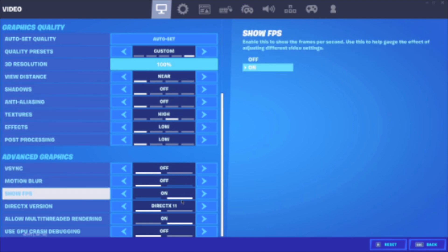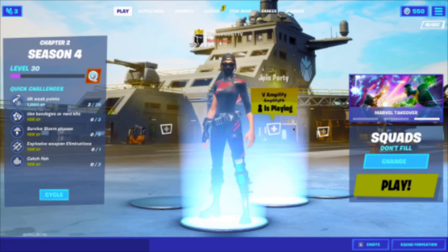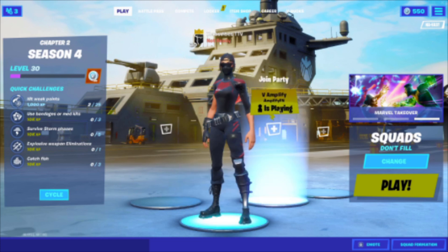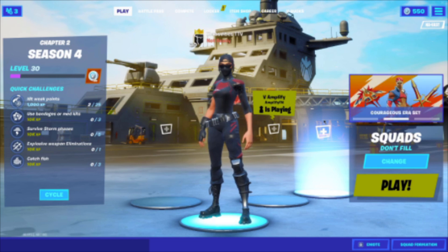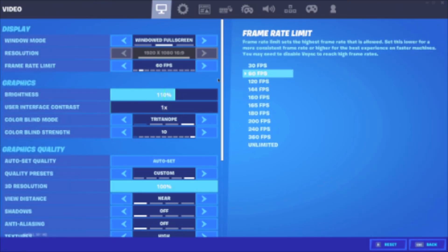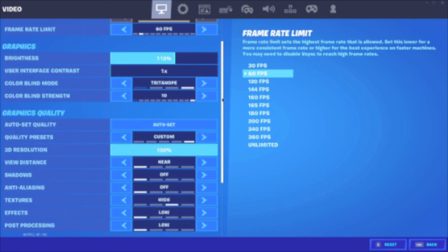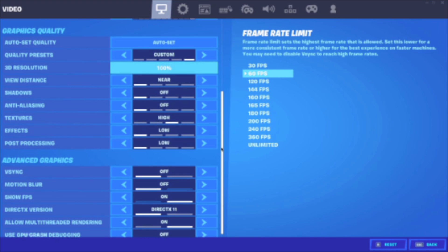Go to settings. I have my settings on low and my textures on high — this will make it easier for you not to lag. Copy these settings and you won't lag, and the quality will still be good. On my PC, it gets me up to 400 FPS. So copy those settings.